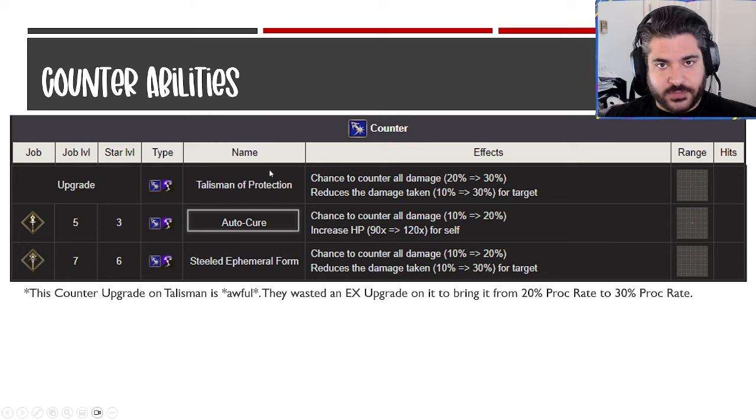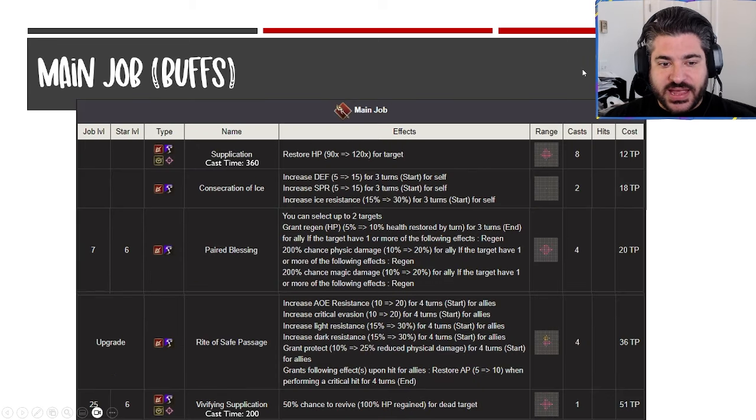For counter abilities — this is a huge swing and miss. They upgrade Talisman of Protection as the EX upgrade on one of her nodes. This is awful — they increased the proc rate from 20 to 30%, but given how much reaction block rate exists in the game, this is very mundane. It's only 30% damage reduction for herself, very average. There are tons of characters that have something similar. I'd honestly stick with Auto Cure and hope she can regen some health before characters bring her down to courage. Counter abilities: C, totally average.